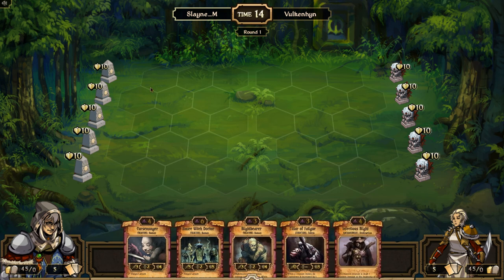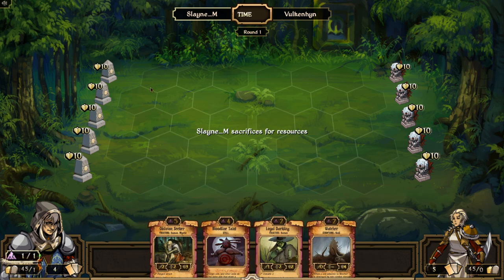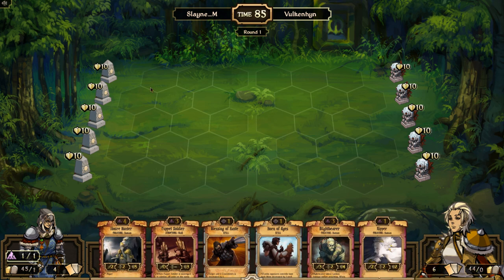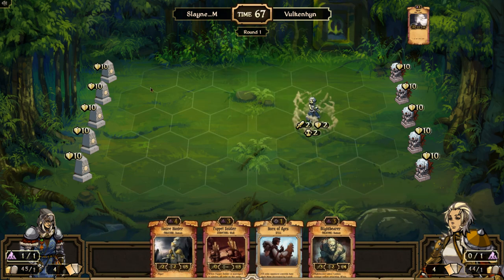The game starts: Slain M gets an Infectious Blight, so maybe he's playing a poison deck. He draws a new hand, and this hand is probably a little bit better because it has a two-drop, and Bloodline Taint is probably really important. Vulcan Hinn is playing with a Puppet Soldier and Horn of Ages, so that's the Order splash — Blessing of Haste and Horn of Ages with a Puppet Soldier. I assume he's going to play the Ripper turn one, and sacrifice the Horn of Ages or the Blessing of Haste, since he wants the Horn of Ages and Puppet Soldier early on.